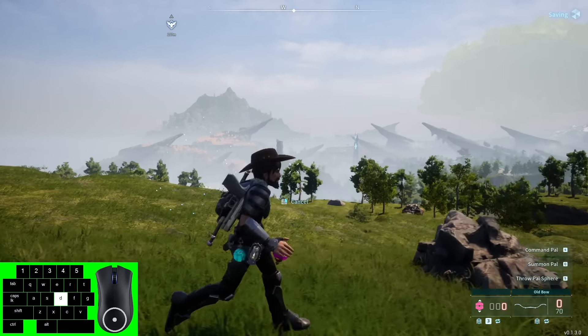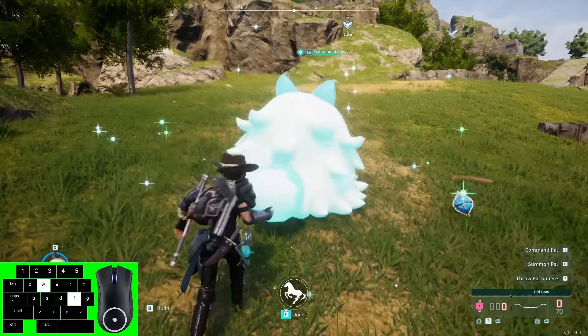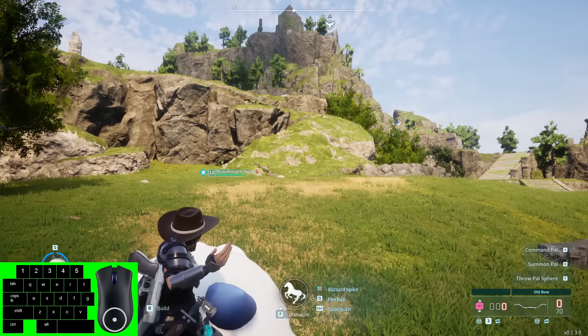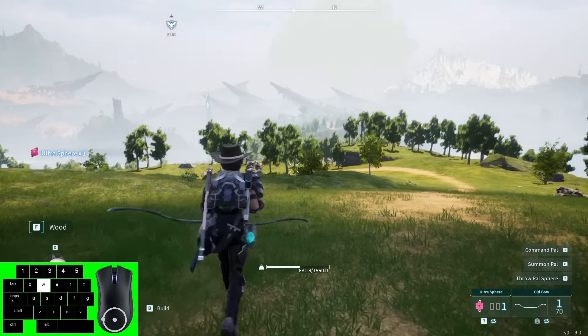You can drop your spheres on the ground and continuously throw them. You can switch to any type, drop it on the ground, and you'll have a ton. To get rid of the bug, you just jump back on your pal and then throw a sphere, and that will put you back in normal mode.